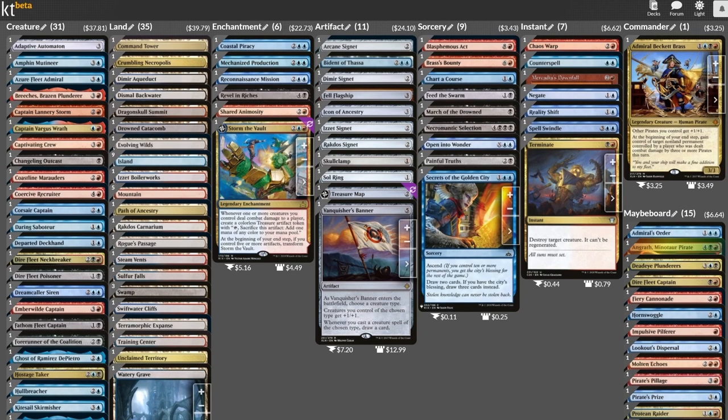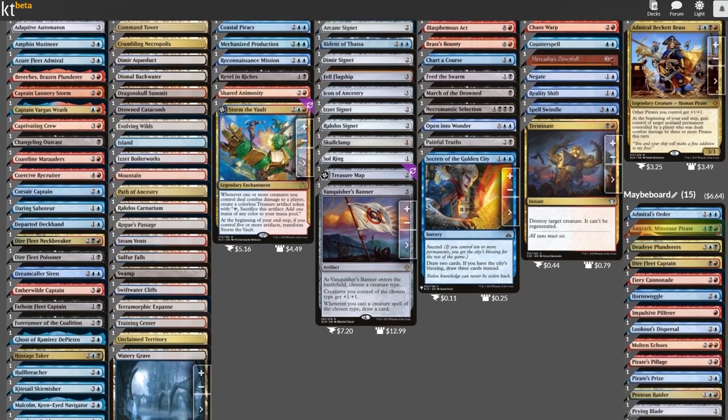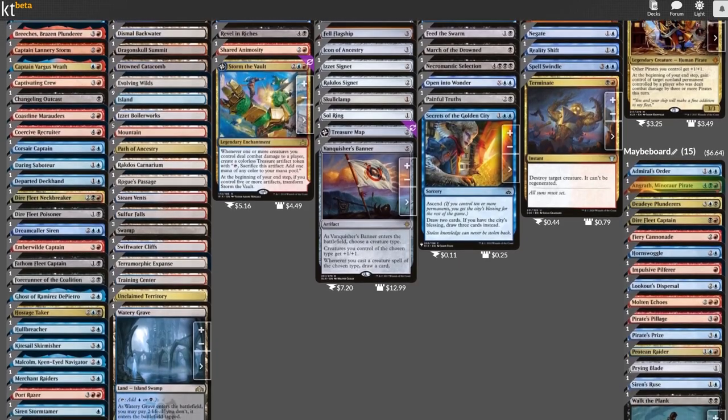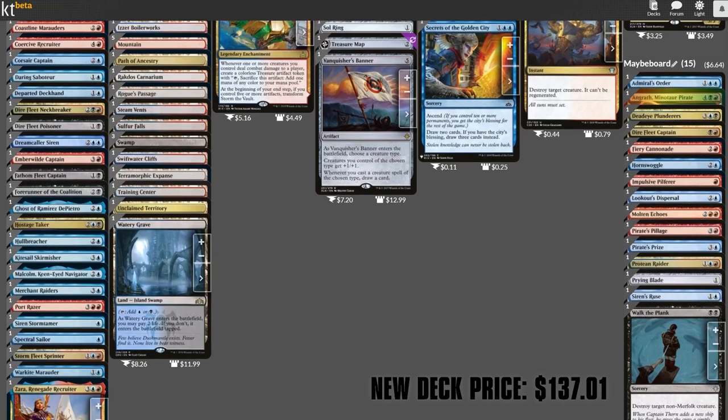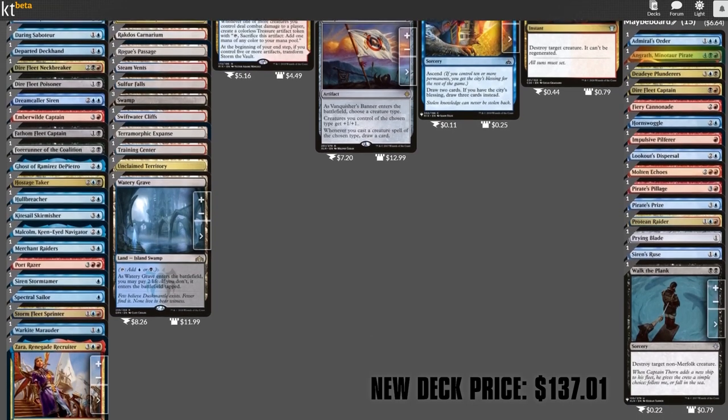I think that ought to do it! Our treasure chest is safely on board, the curses are lifted, and our crew is ready to set sail once more. You can find a link to the full list in the description below, with the cuts in the — maybe board. I hope you've enjoyed your journey with the Admiral, and if you have any other pirate tales to tell, be sure to share your shanties and spoils in the comments below with your fellow sea dogs. Arrr!